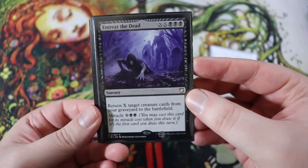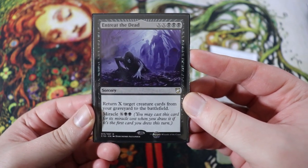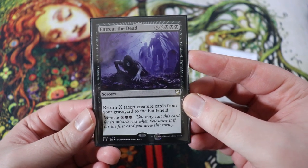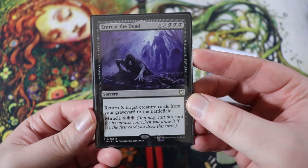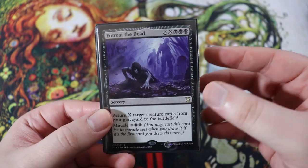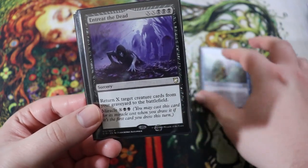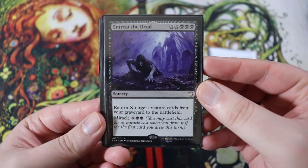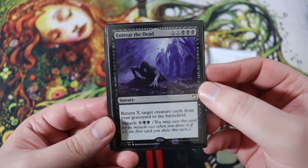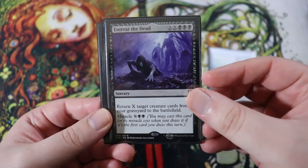Next up, we have Entreat the Dead. This is a really cool card. It is XX triple black sorcery. Return X target creature cards from your graveyard to the battlefield, but it has a miracle cost of X black black. So if you can miracle this, you can just bring back a ton of your stuff from the graveyard. After everything's dead, you can bring it all back. Everything we have for the most part has an enter the battlefield effect, and it's just a really good comeback card — it can bring you out from the brink of death and turn the tide.